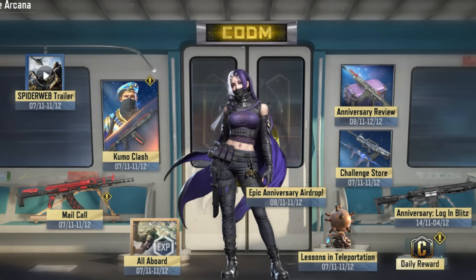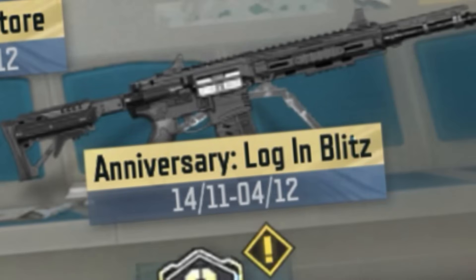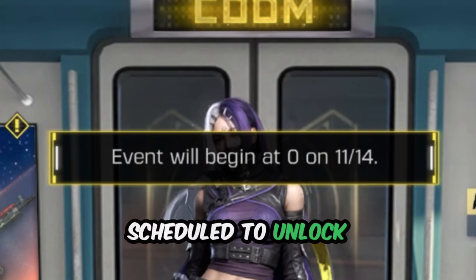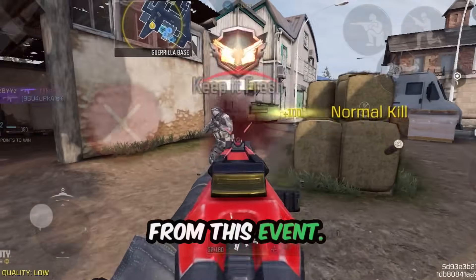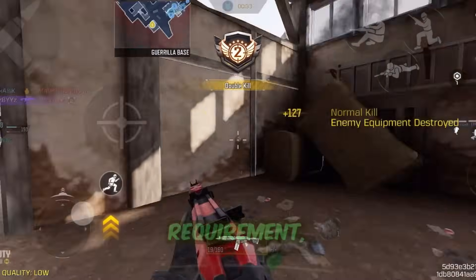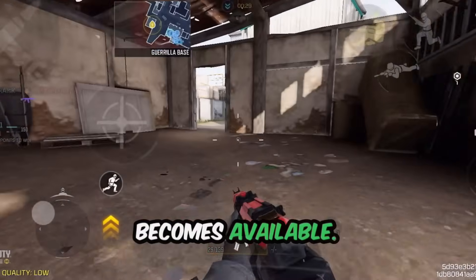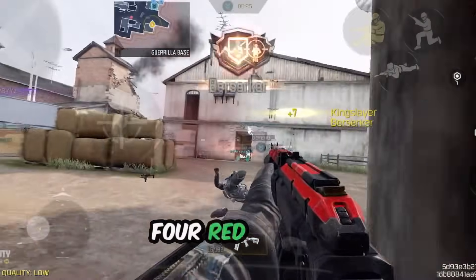Finally, let's talk about the DRH red action skin. This skin is part of the Anniversary Login Blitz, which isn't currently unlocked but will be available very soon. The Anniversary Login Blitz is scheduled to unlock tomorrow, so make sure to login daily to start claiming the rewards. For the DRH red action, all you'll need to do is login daily — there's no complicated task or requirement, just simple and consistent logins to claim it once it becomes available.